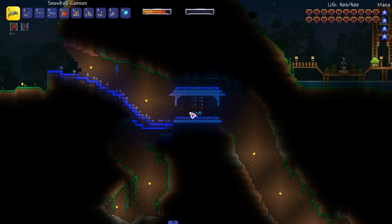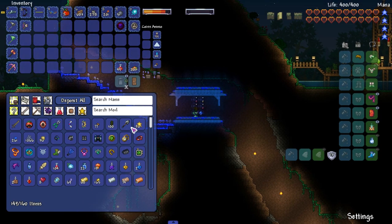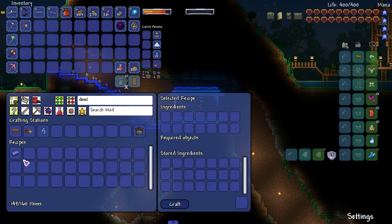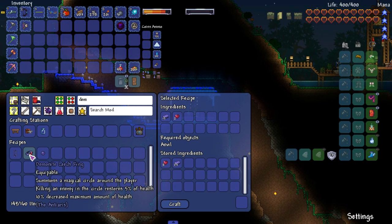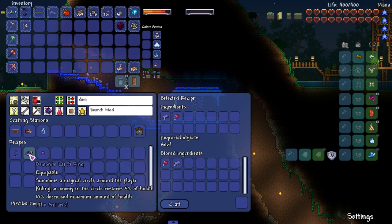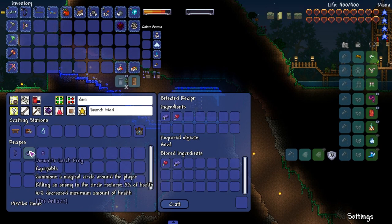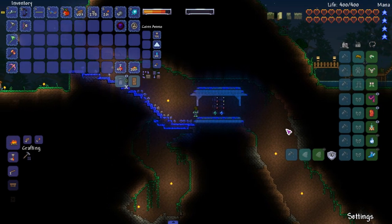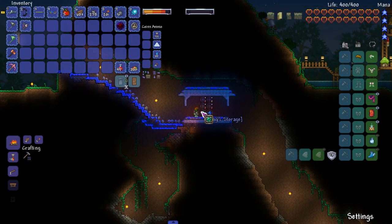Somebody said use more heart crystals — I don't think you have full health or something. Demonite Leeching: some magical circle around the player killing enemies in the circle, stores five percent of health, ten percent decrease mana maximum amount of health. Why would I want that? Sounds pretty cool though. Yeah, losing the scarf — and I was told to make some certain weapons.